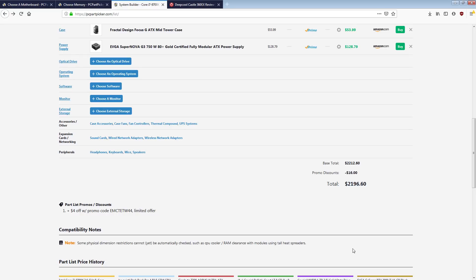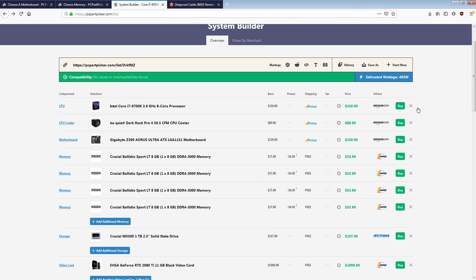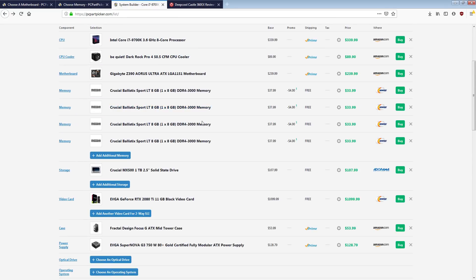We're at $2,200. You could go back up to the 9900K at this point if you wanted to, depending on your priorities. From here we can still go a bit cheaper, but we're starting to really hit the limit of how cheap this configuration can get.